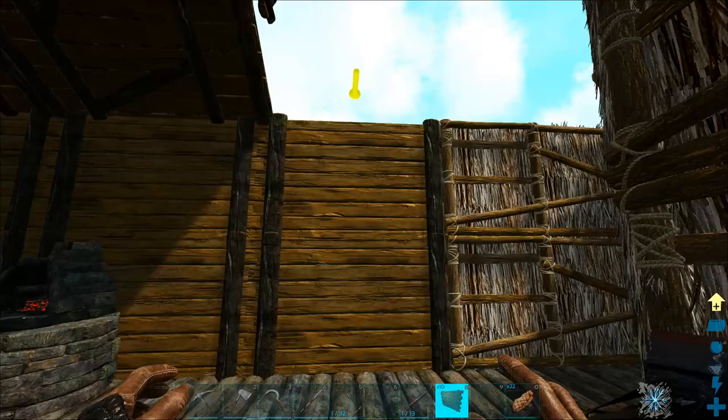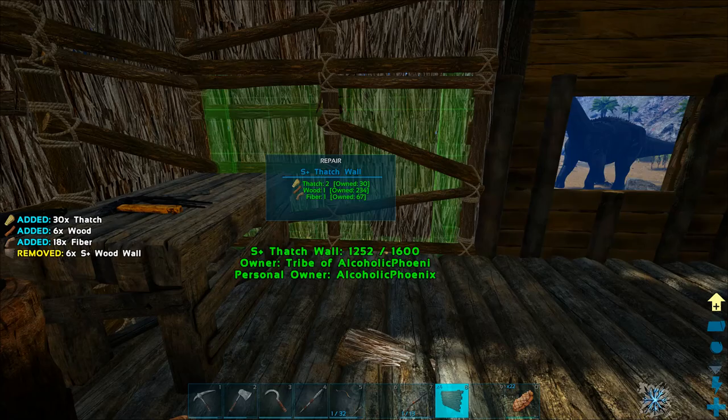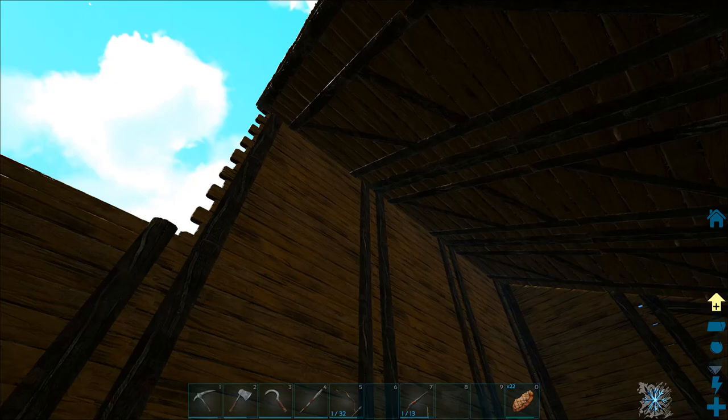All right, let's see if we can actually get back to what we were doing — which is trying to finish off this house with the walls that I need. I changed the roof design so it slopes down now, that's why we've got to get up there and remove that. Now I just need some more slope ceilings for this part, which means we're gonna have to go get some.